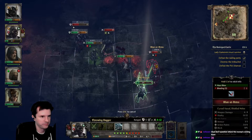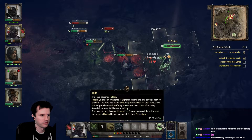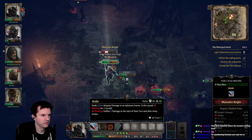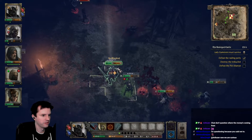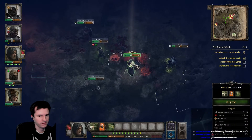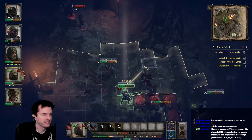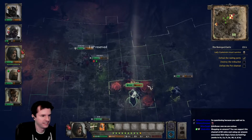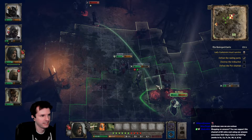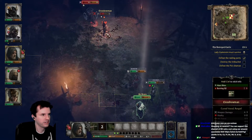Ready to fight — power attack, go forward, she needs to back up. So that's 4 AP, that's also 4 AP okay. He should die from burning next turn.